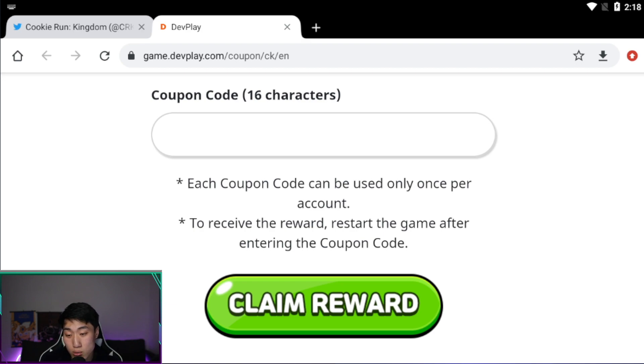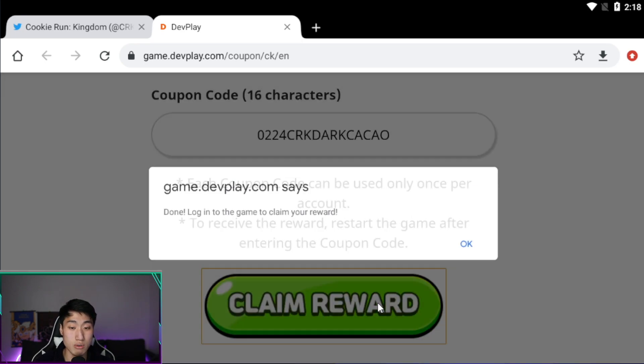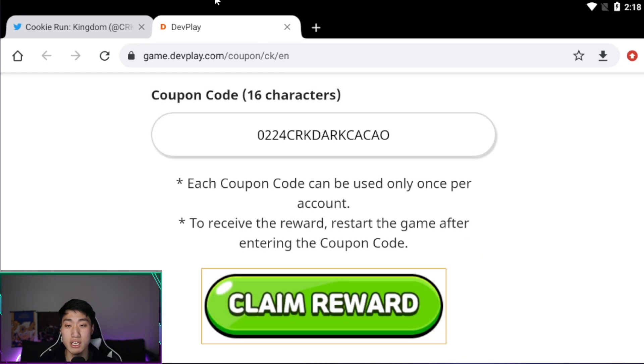The next code is going to be '0224', which represents February 24th, and it's going to be 'crk dark cacao'. Claim — and done.